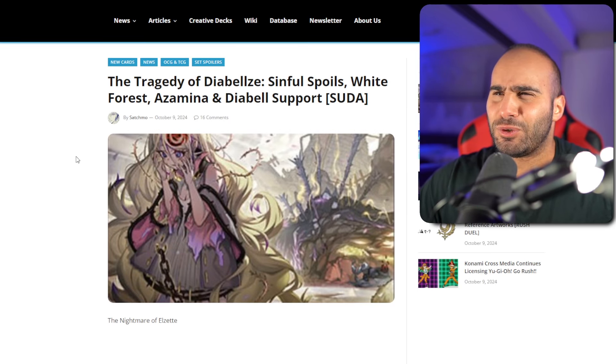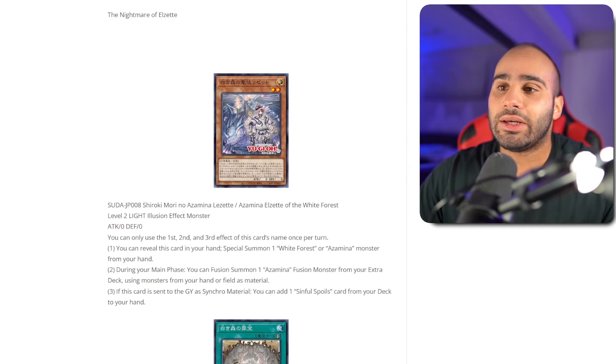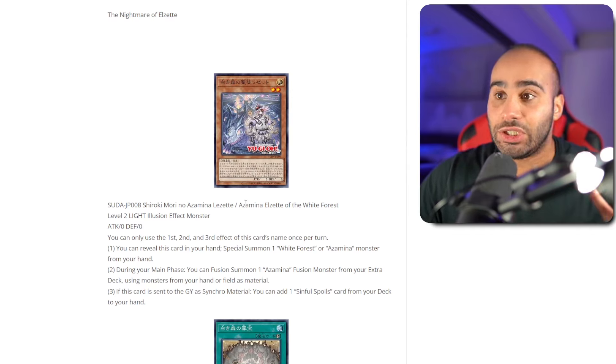So the new Sinful Spoils, White Forest, Azamina... Holy crap, this has the potential to break the game, because at the current moment pretty much all these cards are already really good. So imagine if they become even better. The lore never ends. The first card is Azamina LZ of the White Forest. Deception searches any Azamina card — it's just that there were no main deck Azamina monsters, but this changes everything. Its name reminds me a lot of Mechknight Orcus Gyrosu, how it belongs to two archetypes, so it's really easy to get your hands on it. Being an Azamina and a White Forest monster is kind of cool, and it has 0/0, so it is searchable off of Piri Race Map. It is an illusion monster — I don't know how relevant that is.